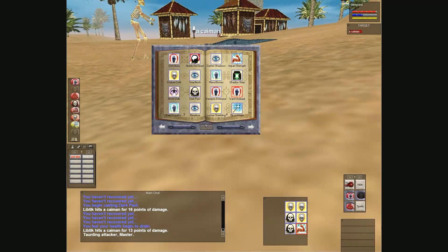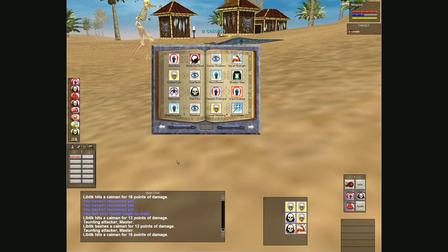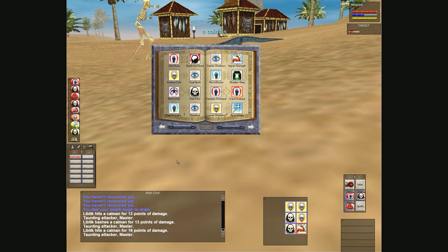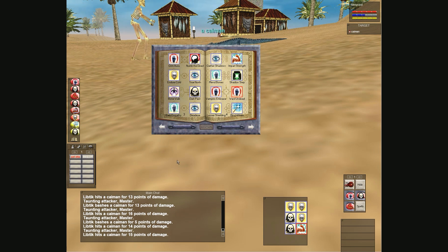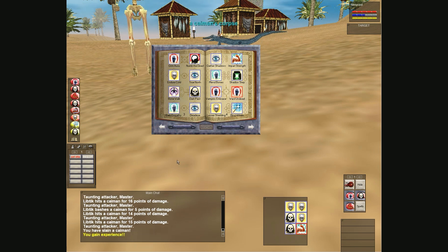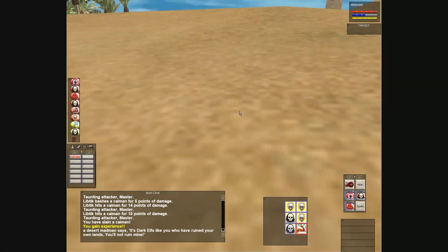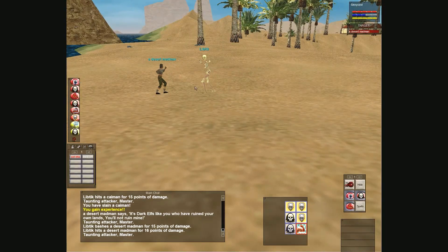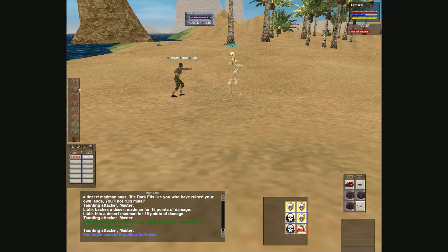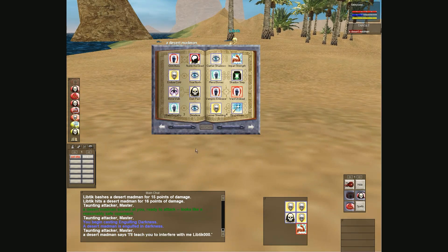I hit the skeleton with an Engulfing Darkness and sent my pet on it. It had its scythe and was doing tons of damage. Luckily the Engulfing Darkness took hold and the fear took hold, and I didn't get very many resistances. I beat it - I was like, whoa, I just fear kited a red that jumped me and I wasn't even prepared! So I thought if I can do that unprepared, I bet I could take a red prepared. I tried it on a deep water croc and killed that too, even though it resisted a couple times.